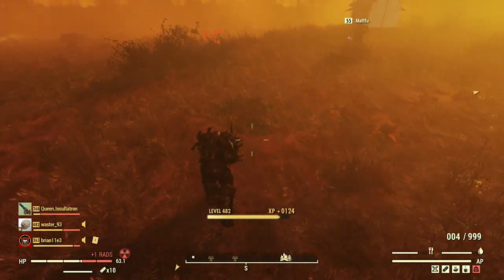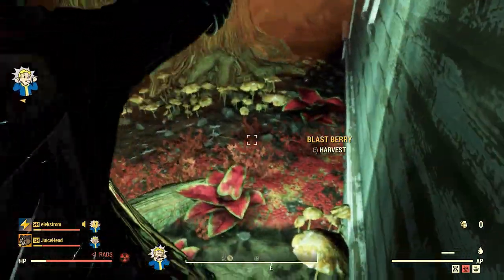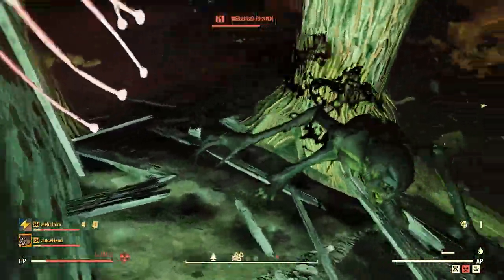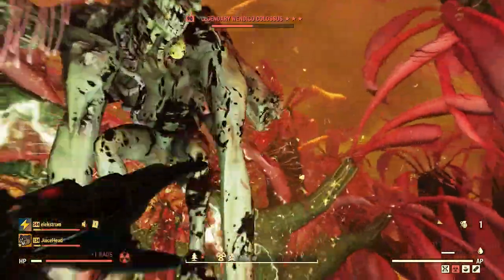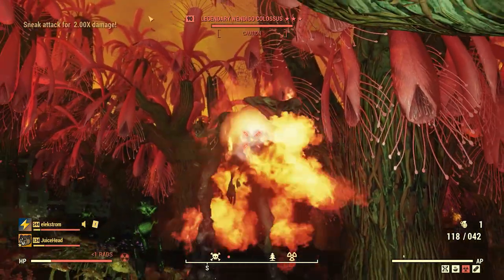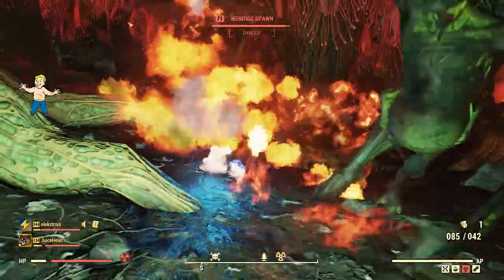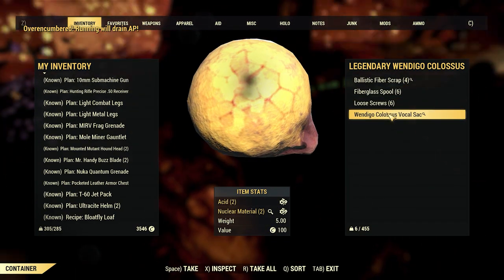As far as the fight itself goes, it definitely is a boss-tier enemy, having HP rivaling that of the Scorch Beast Queen. But largely it is an easier enemy to take down than the Scorch Beast Queen because the Wendigo Colossus doesn't fly — you can land consistent shots on it with your weapon or just hit it with melee, which you can't always do with the Scorch Beast Queen. It's definitely a more fun and engaging fight, battling the Colossus itself as well as some of the subsequent Wendigo. After you finish off the fight, you get a guaranteed legendary spawn because it is always a legendary enemy, and you also get a unique item with the Wendigo Colossus Vocal Sack.